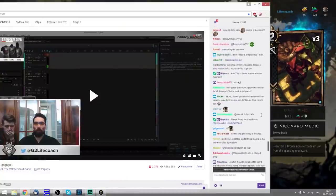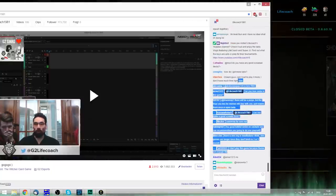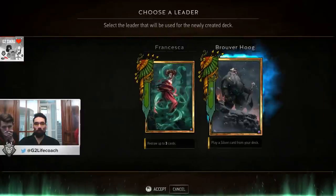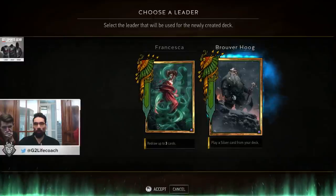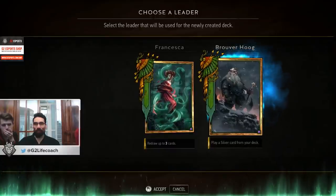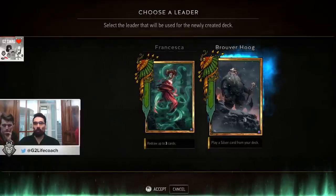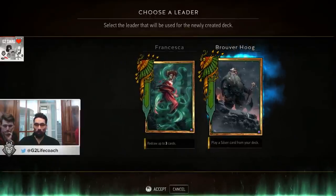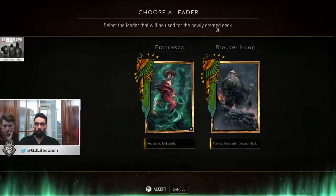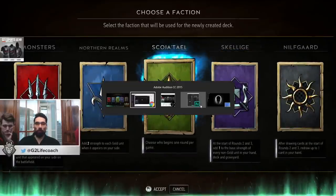Let's take a look at the chat. You can make a good Scoia'tael deck — of course you can make every deck good. For Scoia'tael it's even two classes you can do: either Dwarves or Elves. With Elves you can take this leader or also the third leader. There are even two possible ways to get it going — either with Dwarves which carry over, or with Elves which buff in the end.